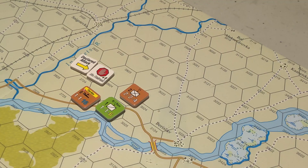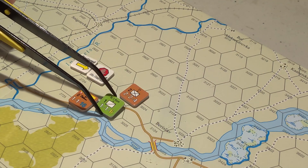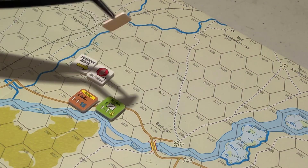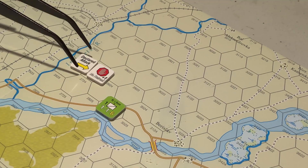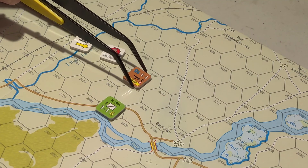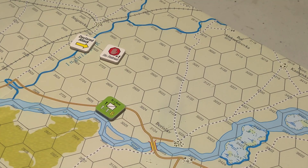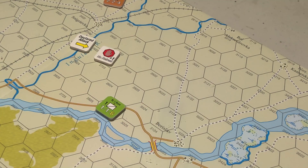The no retreat rule - they would have taken an extra step loss if they had to retreat. So I have to remove one step from the attacker and one step from the defender. I've never actually seen that happen before. The boats, when taken out, go to the eliminated box. Infantry I think goes to the cadre box and can be rebuilt. When you take step losses, the owner removes the indicated number of combat strength levels from the total force, not from each unit in that force.